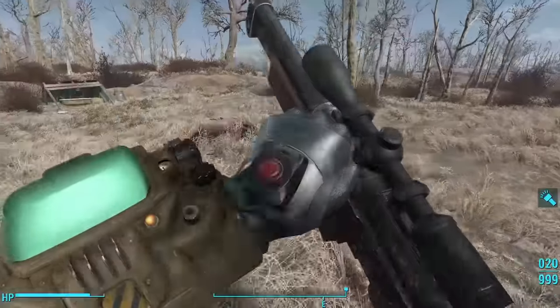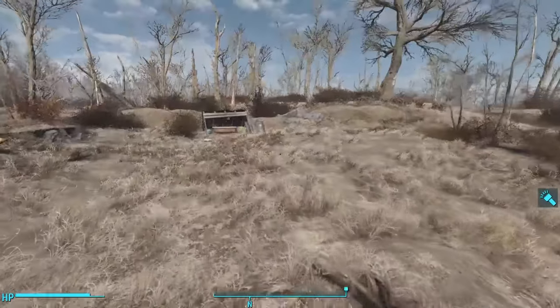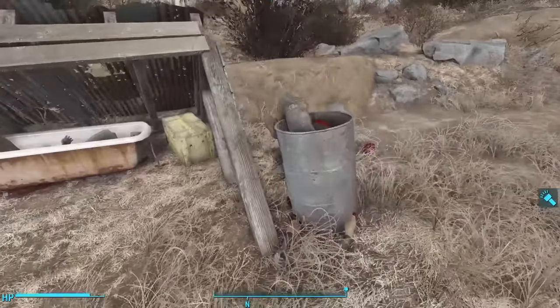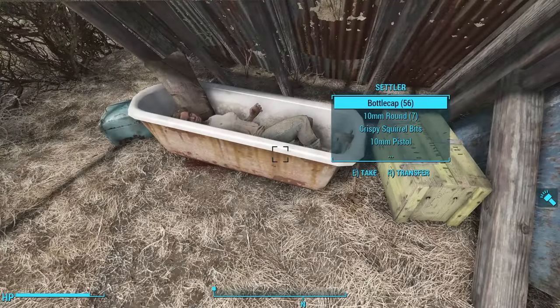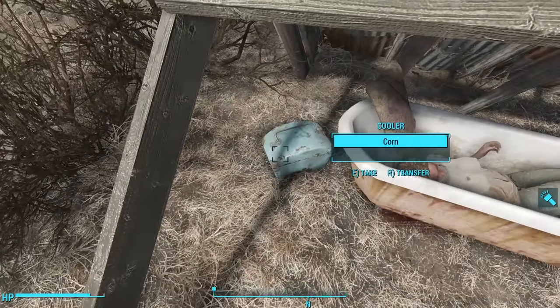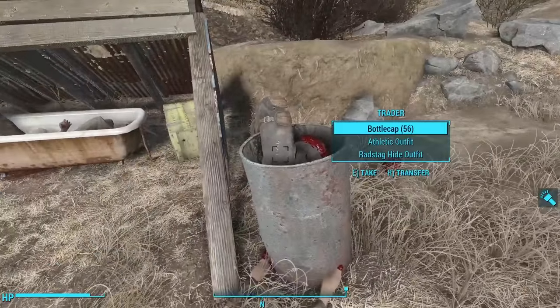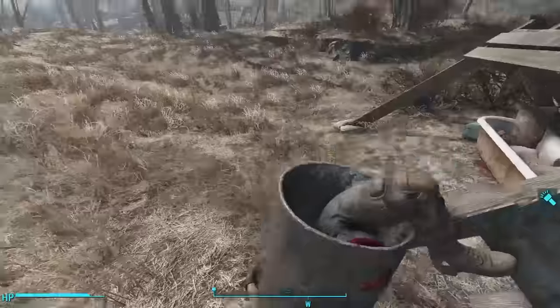Walking directly north of the dry lake bed, we find a collapsed shack, and this is a grisly scene. Inside the shack we find a bathtub, and inside the bathtub, the body of a dead settler. There's a novice-locked wooden crate next to her, as well as a cooler with some chems. Just outside is a big barrel with the body of a trader stuffed inside. This is clearly the work of a raider.